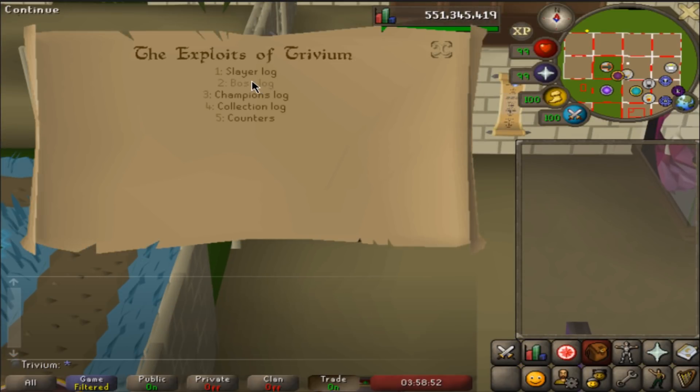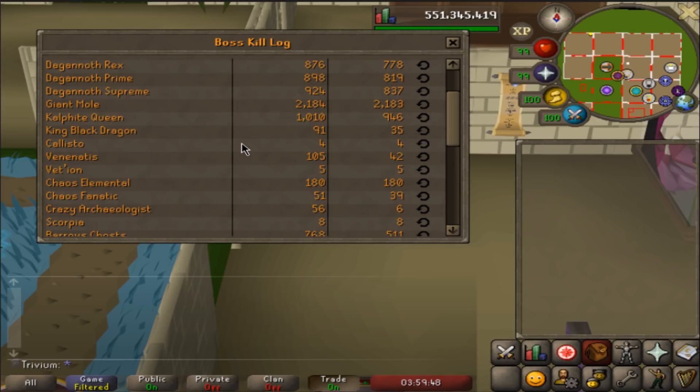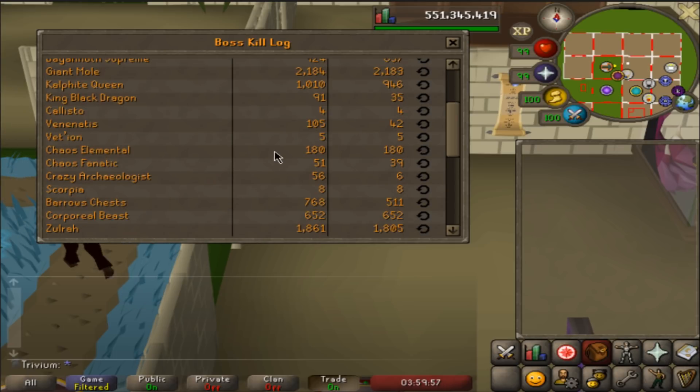Quickly showing the boss log as well. 671 Zulrah completions - I'm pretty lucky and happy with that kill count. 1,224 Saradomin - not that happy, it was horrible, I didn't like grinding there, but at least I got it done with the pet. Prado 500 KC still missing boots. Almost 900 Saradomin with the missing hilt. DKS around 900 KC with only the Supreme pet. 2.1k mole - don't have the pet but I'll go back for it. 1k Kalphite Queen. Only a few wilderness bosses - I got my dragon pickaxe from Venenatis at like 100 KC. Just Elemental at 180.